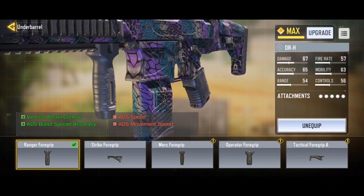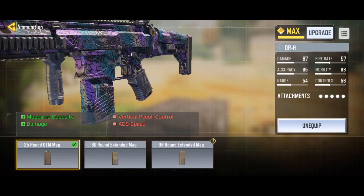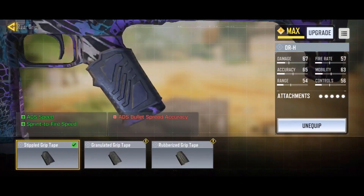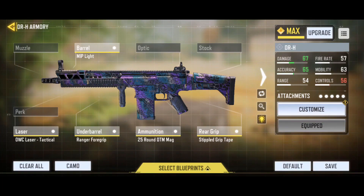For the underbarrel, we're using the Ranger Foregrip to help with vertical recoil and bullet spread accuracy. Even though ADS speed and movement speed take a hit, it's not necessarily that bad, and the MIP Light Barrel helps offset that loss. We're using the 25 Round OTM Mag to get that extra damage buff. Last but not least, for the rear grip we're using the Stippled Grip Tape to help with mobility, ADS speed, and sprint-to-fire speed.